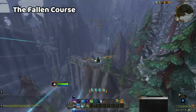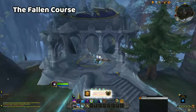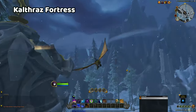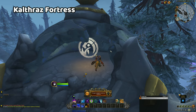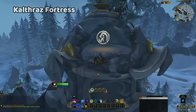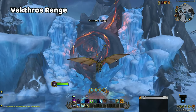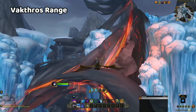The Fallen Course glyph is nice and easy, especially if you start from the Cobalt Assembly, but even so, the glyph is hanging very conveniently over a path so you can easily reach it from the ground. The glyph at Kalthraz Fortress is tricky, as it is hiding inside the broken roof of the building, which you can only see from one side and is pretty much impossible to see from the ground. However, once you know where it is, it's very easy to get to. The next glyph is looming over the top of the main entrance to Vakthros Range. It's easy enough to reach from the ground — just be sure to fly over the top of the range and don't be tempted to fly through the tunnel, as the glyph will be above you.